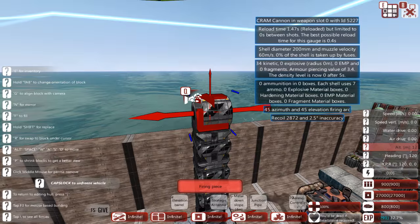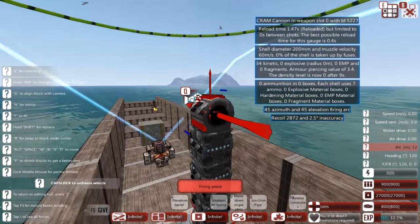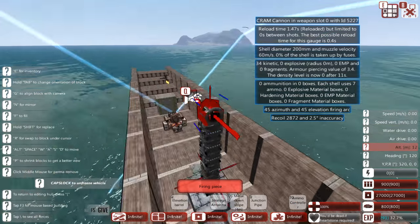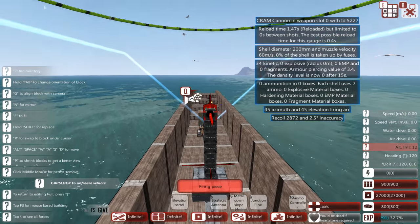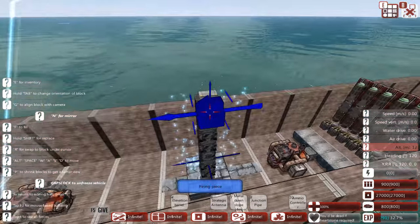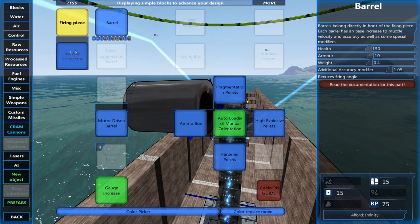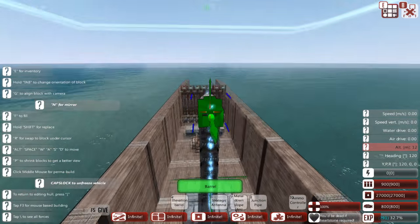Now that we have a firing piece, a whole bunch of stats come up about the turret. We don't have to worry about those just yet. Note that on a turret, if you switch between it you'll lose your symmetry mode, so press the N key to turn symmetry back on. Now let's grab some barrels.